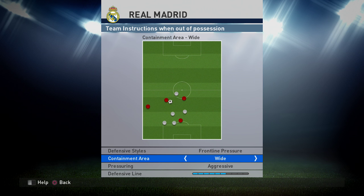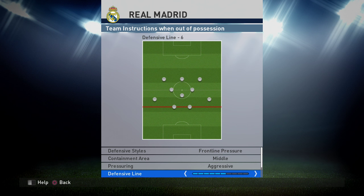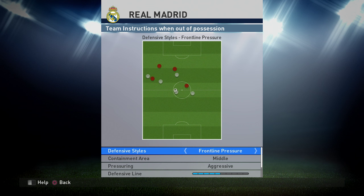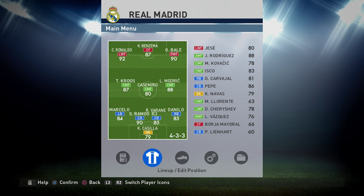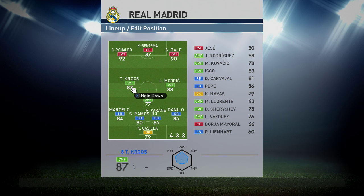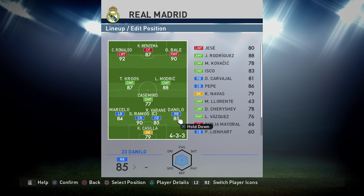If you're playing against someone doing a lot of ping-pong passes or who's troublesome, go back to frontline pressure, containment area middle. If someone's spamming the flanks change containment area to wide; if spamming down the middle change it to center. Compact leave to eight this time and numbers in defense many. For the custom formation, we change Casemiro into a defensive midfielder, leave Ronaldo and Bale as they are, and move Tony Cruz and Modric a little bit up because we're playing attacking area wide. Your fullbacks play a massive part.